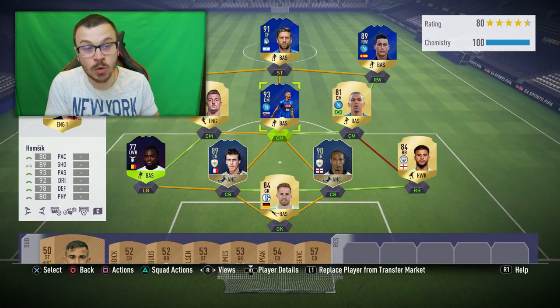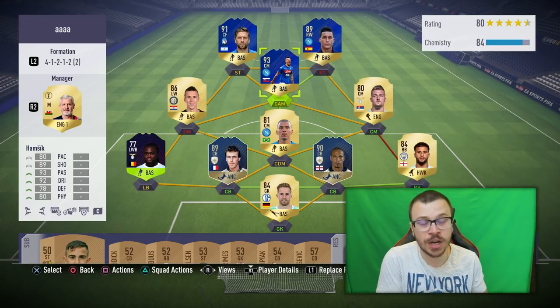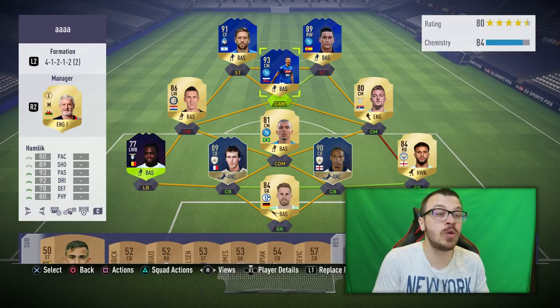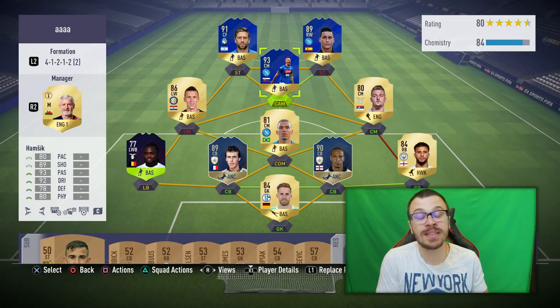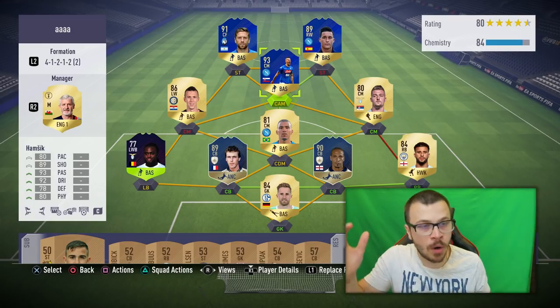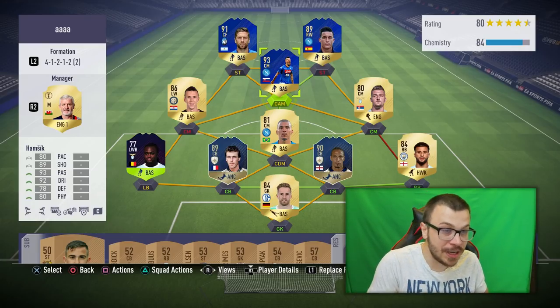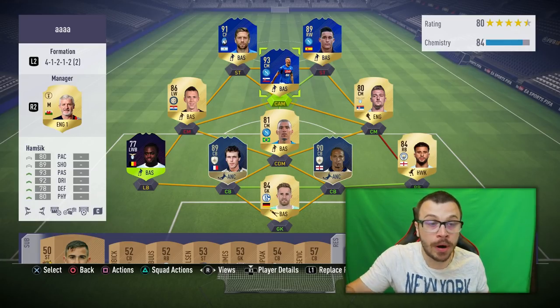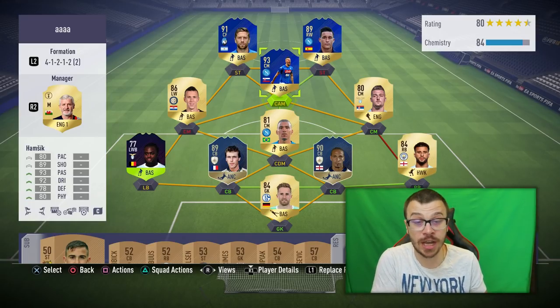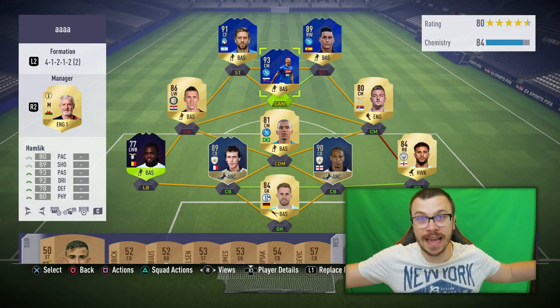This is my starting 11 squad and formation before minute 1. After minute 1 I'm gonna switch to the 4-1-2-1-2 narrow formation with Team of the Season Gomez and Calecon as strikers and Team of the Season Hamsik as central attacking midfielder. Both Gomez and Calecon are very fast with incredible dribbling and deadly finishing, and Hamsik has perfect ball control and very dangerous long shots. I really cannot wait to try this incredible TOTS trio out.